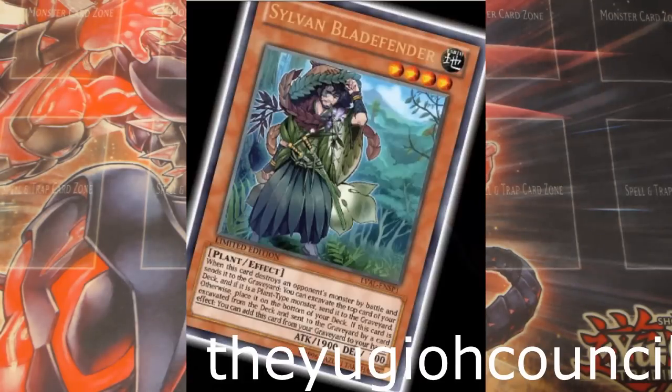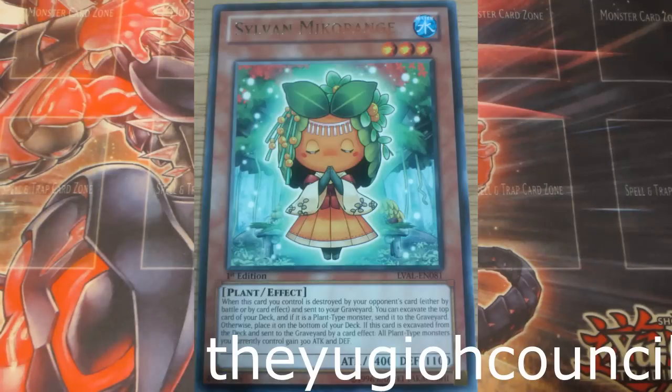Now remember, we still have 10 OCG imports and 10 TCG exclusives. We don't know the full 10 TCG exclusives, but we do know nine of them — well, we know all 10, but there is one we don't have details on. I'm on the Yu-Gi-Oh! Wikia site right now, and this is coming from Pojo and from the spoilers. The Sneak Peek card is a Sylvean Miko range — it's kind of hard to read this late at night, but there'll be a picture in front of you with the effect.